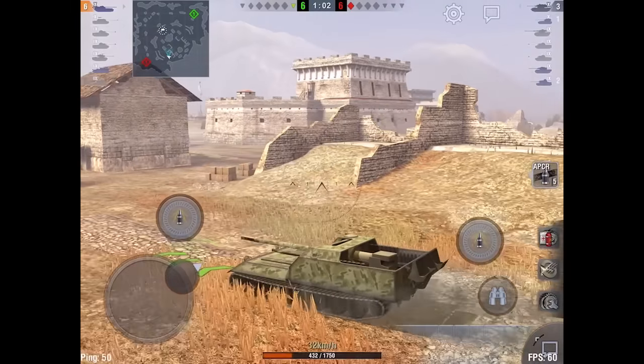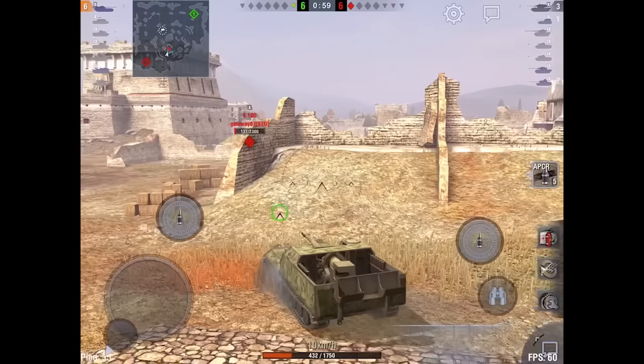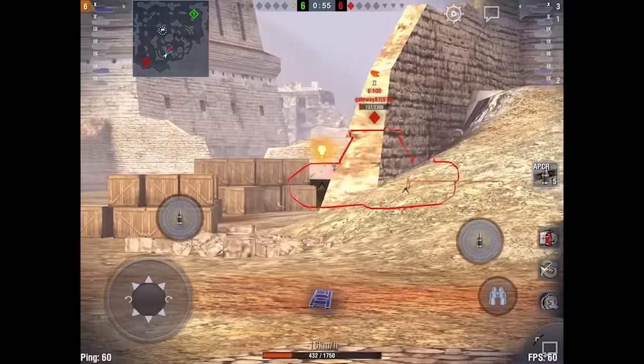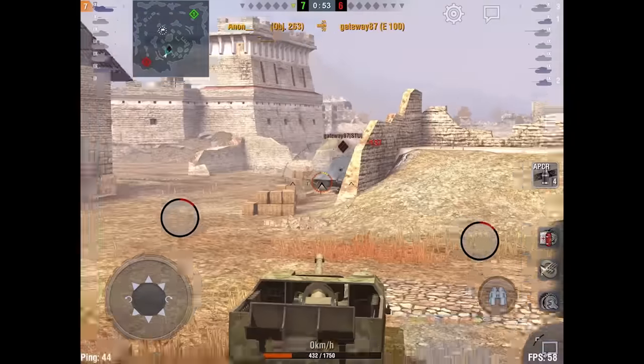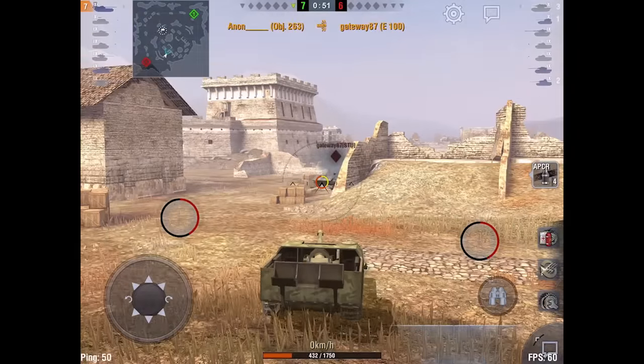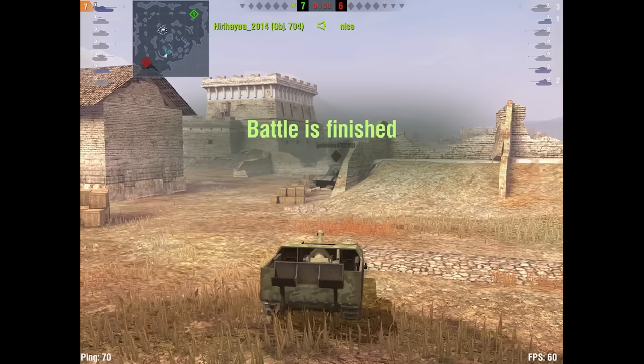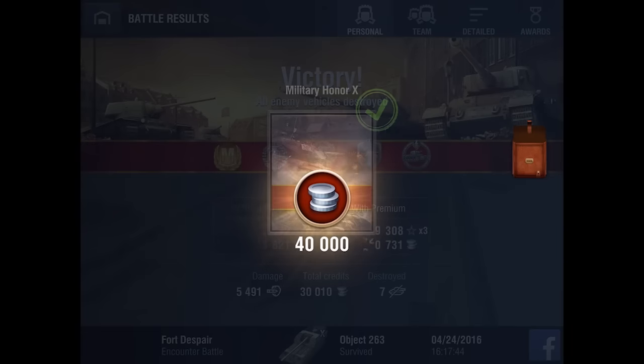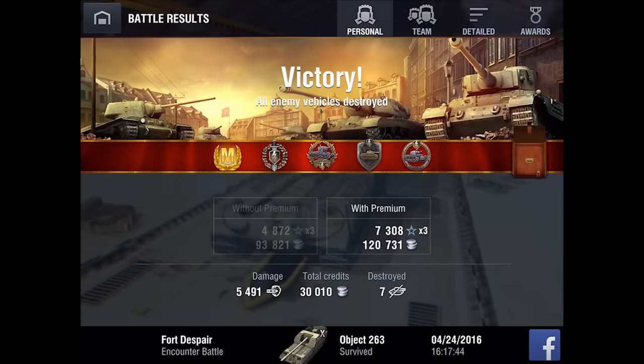I'm pretty sure he's going to attack from this direction next because it didn't work for him last time, so I set up and look for that lower plate — and there it is for the win. This tank is just so versatile. You can handle it like a medium without a turret, and the traverse speed is really what let me pull off that clutch situation at the end. It can also really just farm some damage.